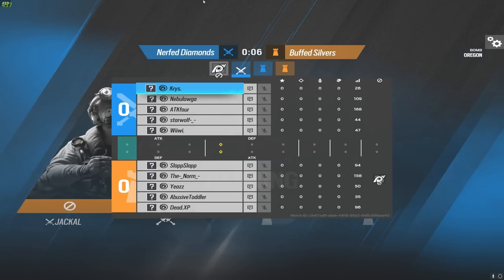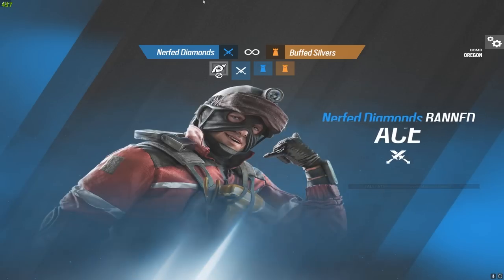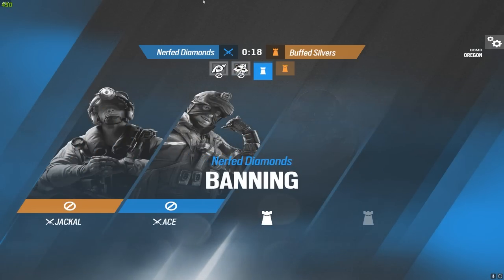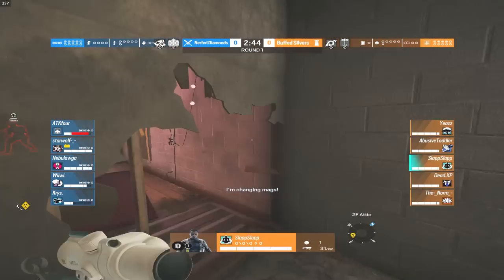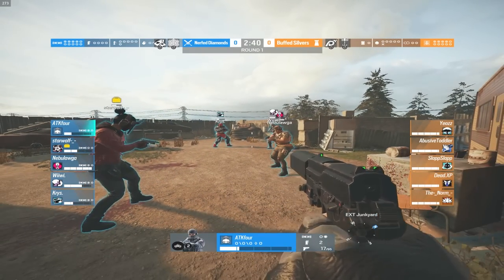We did this with Champs versus Coppers and it went 4-4. Make sure you guys watch that video. We're going to see diamonds versus silvers — put your predictions down in the comments, subscribe, turn notifications on, and like the video. Let's hop into round number one. The silvers are going to be on 200 HP, about double what they'd normally have. The diamonds are going to be shooting themselves down to 50 HP.